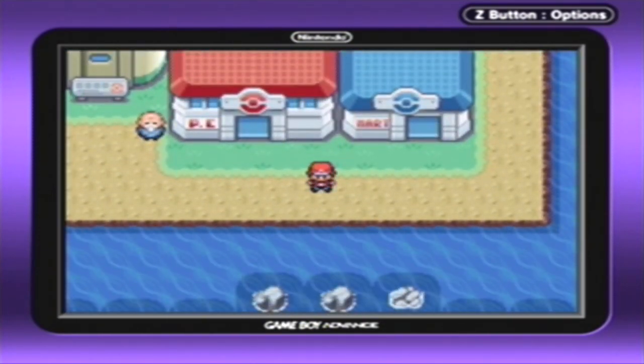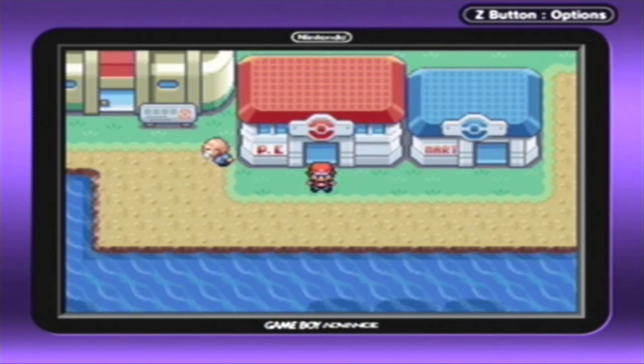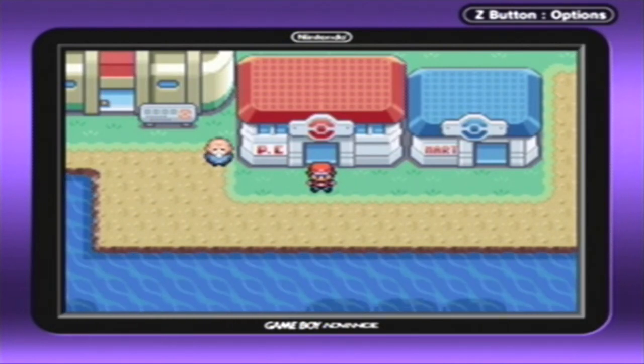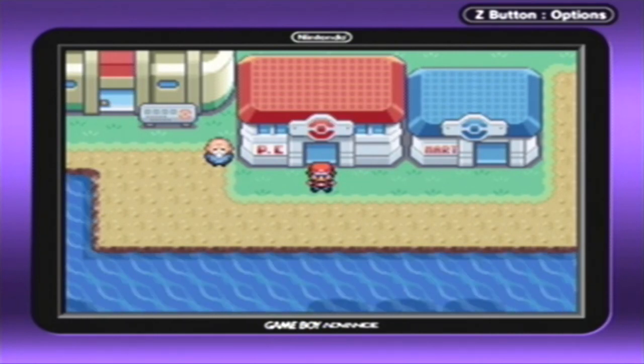That is going to be it for this episode, you guys. We made it to Cinnabar Island and did a lot of progress in the water — I am very happy about this. Next time on Pokémon Leaf Green, we're going to figure out how to get into the gym, because it's locked and no one's going to open the door for us. We'll figure that out next time. Thank you guys so very much for watching, and I'll see you next time for more Pokémon Leaf Green.